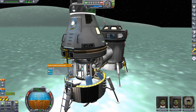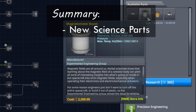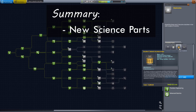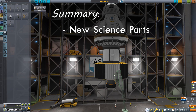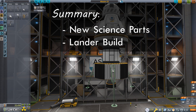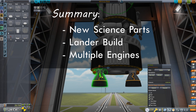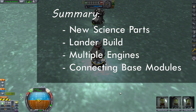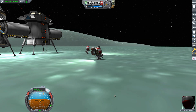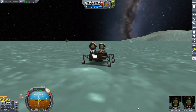While the crew gets comfortable and begins collecting that sweet science, let me go over the main takeaways from this episode. I spent some time going over two new science parts — the magnetometer boom and the seismic accelerometer — always look for nodes containing new science to speed up unlocking the tech tree. Most of this episode detailed building a brand new Minmus lander, including how to attach multiple engines without access to engine plates. But the main topic was how to use simple wheels on base modules to maneuver those modules where you need them for your surface bases. Join me next episode when our crew will be constructing a simple rover out of parts stowed in the base — I hope to see you then.